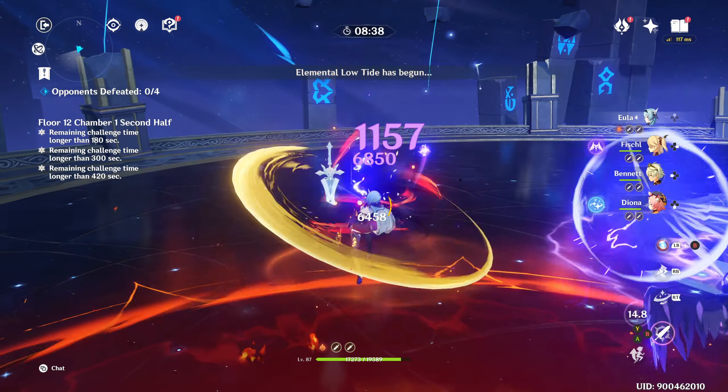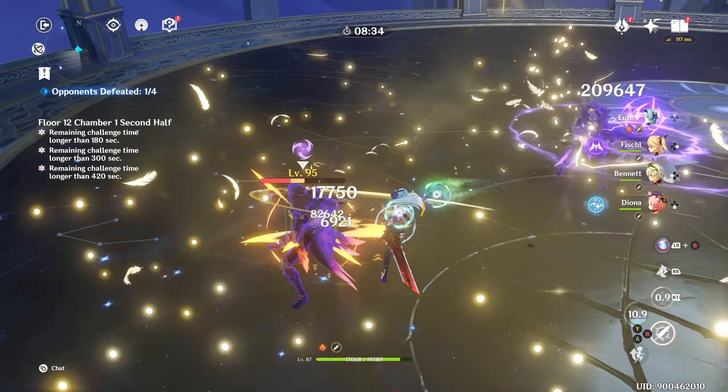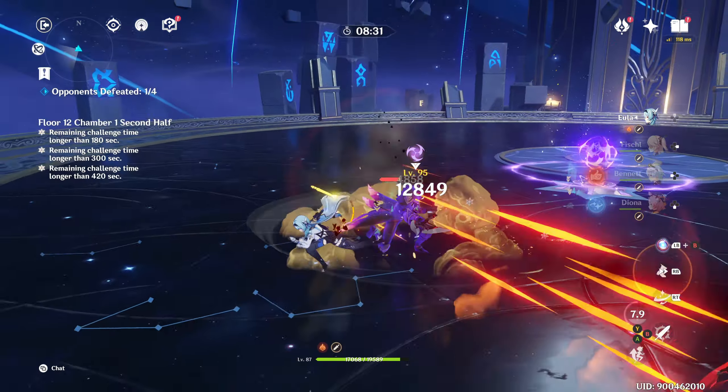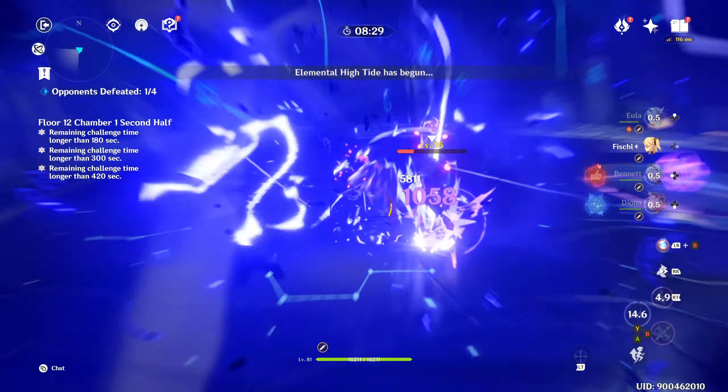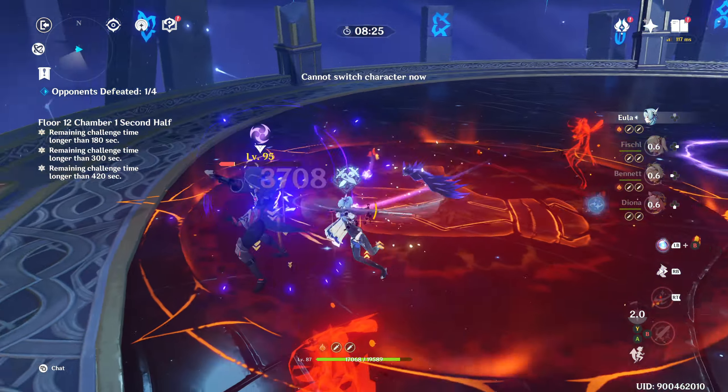However, in chamber 3 part 2, you face a ruin guard with 70% physical resistance, and Eula will really struggle there. The upside is that it's possible to tailor a team specifically to beat one chamber to get the 3 stars, then swap it out for something else later.